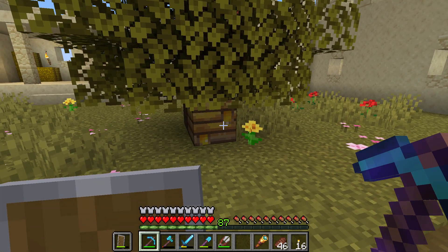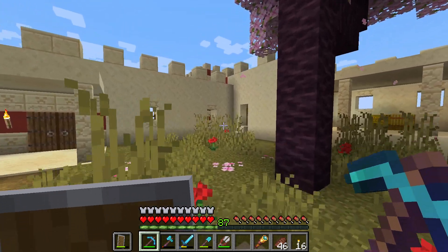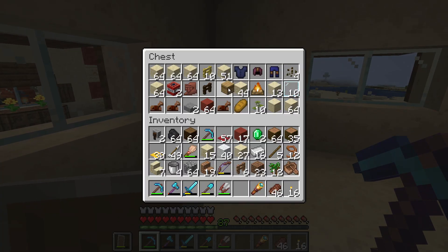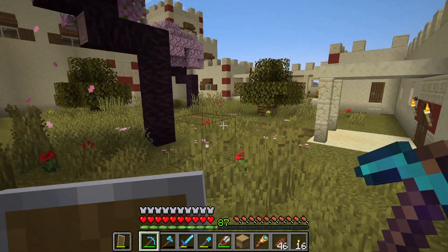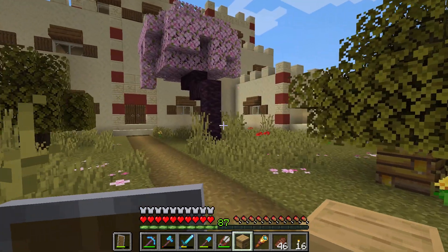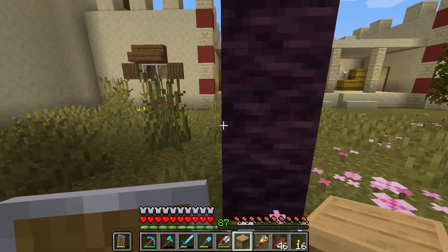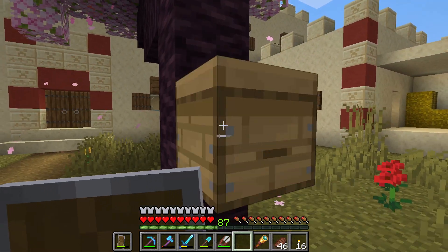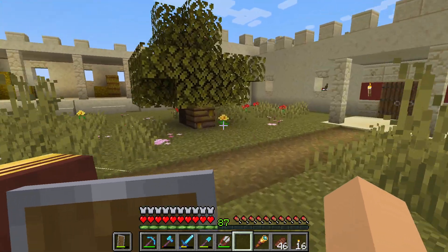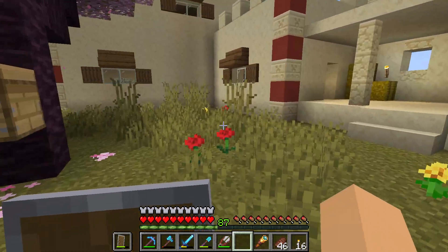We have like one bee nest here, so let's actually add another one and put it maybe on this cherry tree right here. We're going to grab a beehive from this chest and place it on this side here. Once we have more bees they will actually move here.